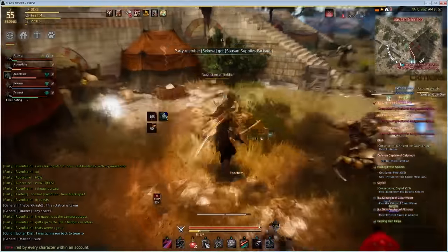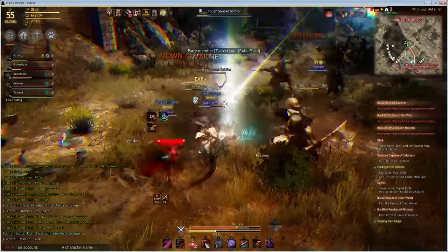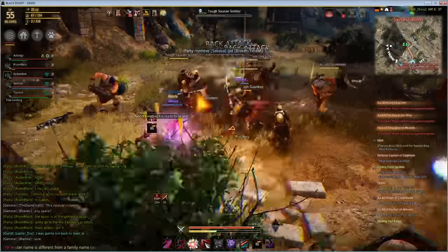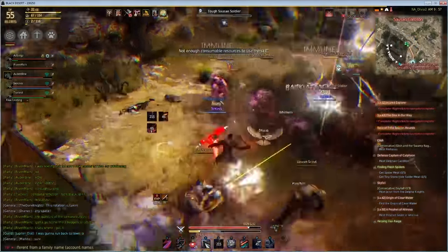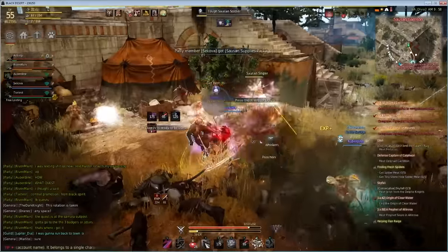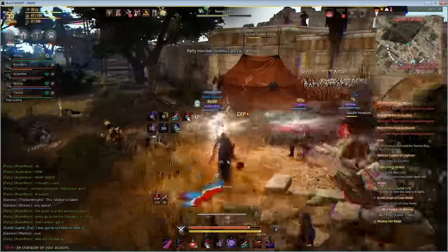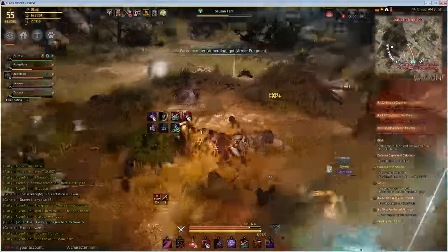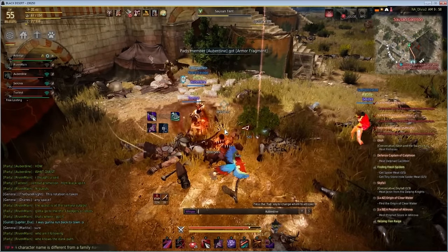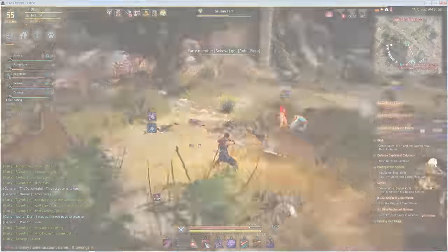Like most mob packs I've recommended, these are packed up, but Sausan's guys are better farmed in a group since they're tough and the big ones hit really hard. Unless you have phenomenal gear, go with a group. Be nice — if you see people doing the main rotation, ask to join. Most people will let you in, and this way you can farm all the way to 56.